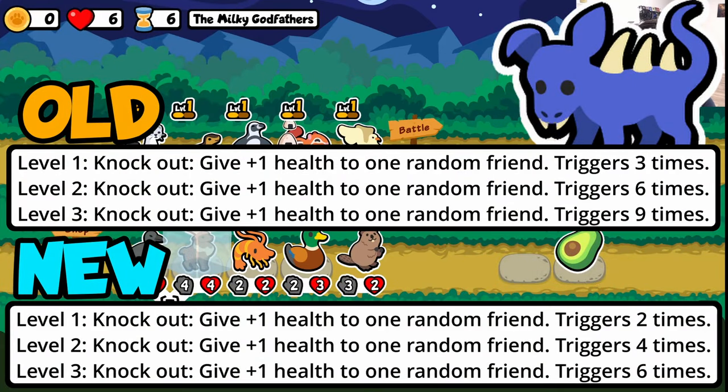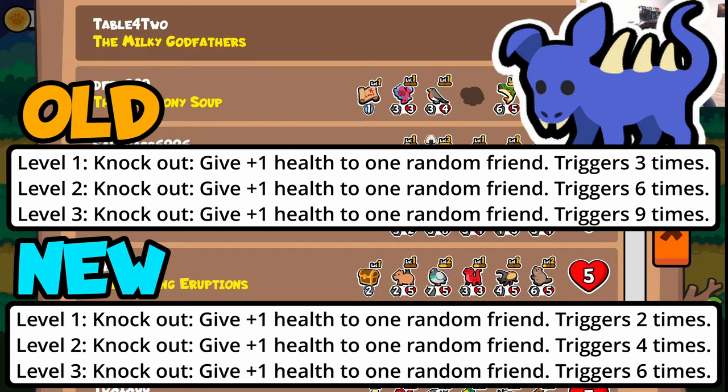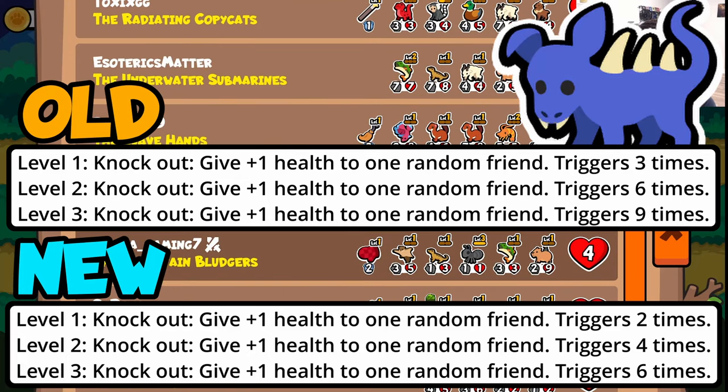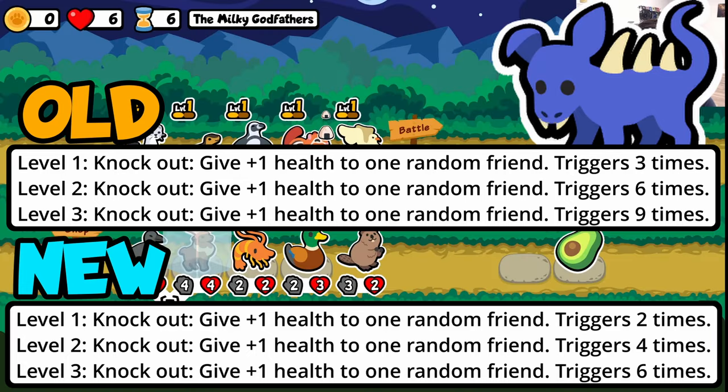This one isn't a super insane change, but Chupacabra triggers less times. Really all it's doing is targeting the Chupacabra-Hippocampus combo, where you would knock out somebody and give 9/9 to the pets behind.